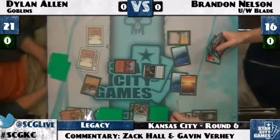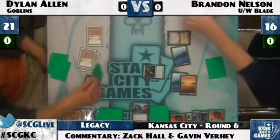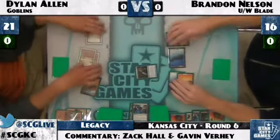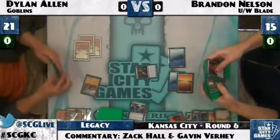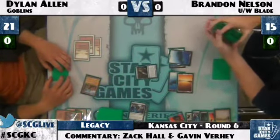Both Warren Weirdings in Dylan Allen's hand don't do anything against a Planeswalker. Force of Will resolves, pitching Spell Snare. Brandon Nelson drops by one life because of the Force of Will — the severe drawback, but you have to balance it. The Snapcaster Mage 2/1 body is not irrelevant either, trading with most Goblins in Dylan Allen's deck.